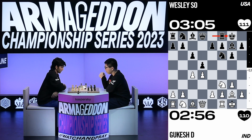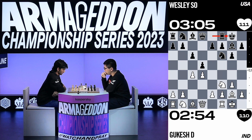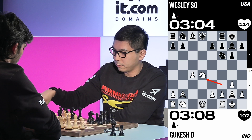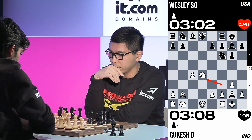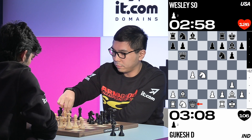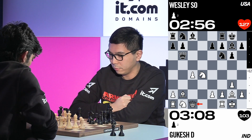Kukesh is opening with the Queen's Pawn and choosing a system called the fianchetto variation, where the bishop gets developed onto the longest diagonal on the board. It's a very solid system. Will he be able to press home an advantage against Wesley? These three stages of the game — the opening, middle game, and ending — are well worked out at this level.